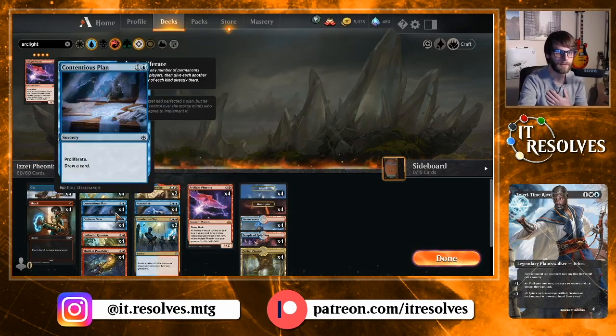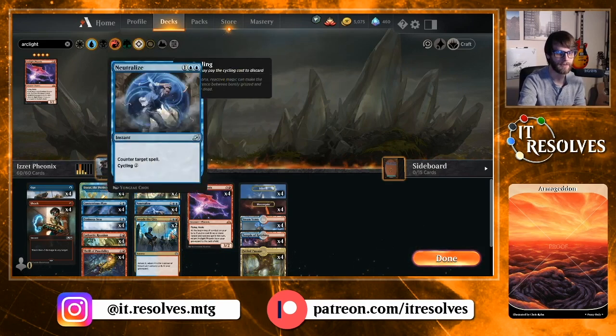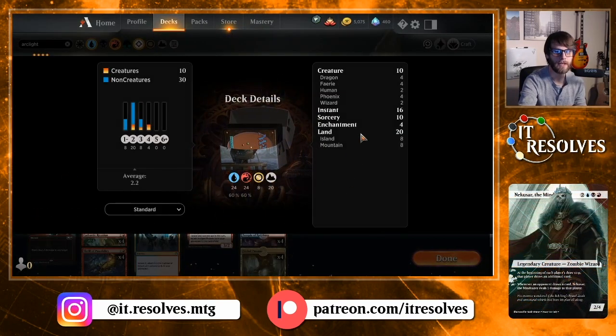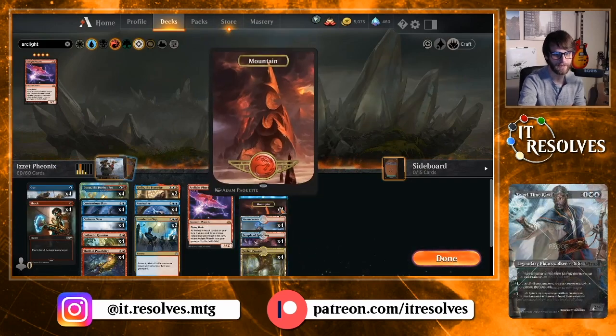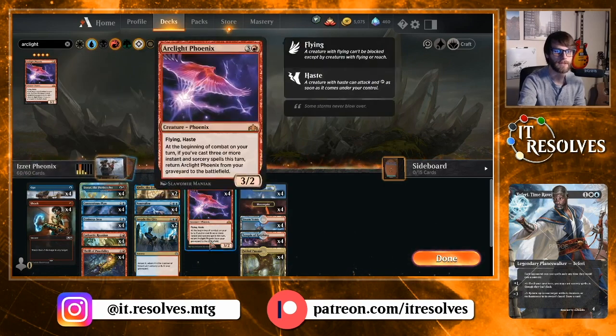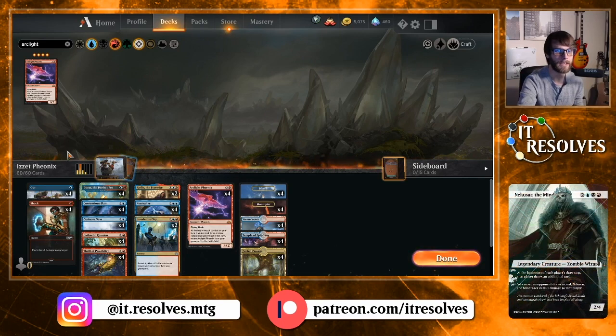Let's go through this from the bottom up. Obviously at the top we have Arclight Phoenix — the idea is we're never going to have to pay its mana cost, so hopefully our mana curve ends at three. I dropped it down to 20 lands, which is a pretty low land count. The lands are four Steam Vents, four Temple of Epiphany, four Fabled Passage, and four each of Islands and Mountains — pretty even distribution.